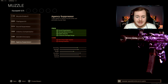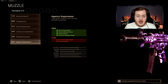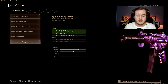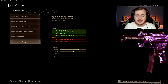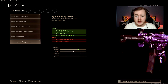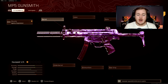For the first attachment, throw on the Agency Suppressor. It gives you sound suppression to keep you stealthy — you won't show up on the mini map when firing. You also get vertical recoil control, helping you hit more shots on target for more kills. It provides bullet velocity so your shots reach targets faster, and effective damage at range, making your bullets stronger at longer distances for medium to long range gunfights.